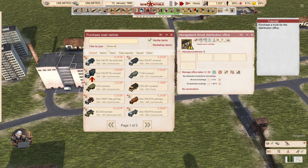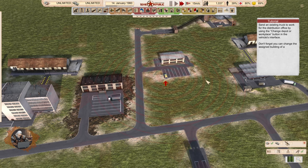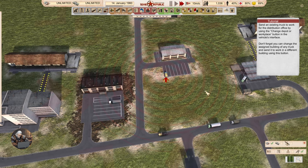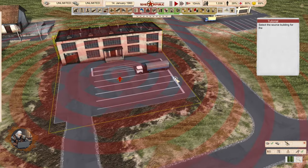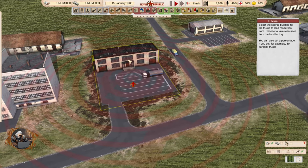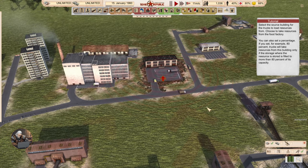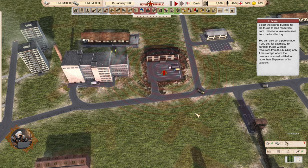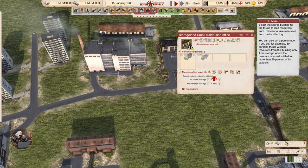Purchase a truck for the distribution office. You can also send an existing truck to work for the distribution office by using the change depot or workplace button in the vehicle interface. Don't forget, you can change the assigned building of any truck and send it to work in a different building using this button — this is how you reassign trucks or other vehicles, say from a construction office to a distribution office or anything like that. Select the source building for the trucks to load resources from. Choose to take resources from the food factory. You can also set the percentage — if you set 80%, trucks will take resources from this building only if the storage is filled to more than 80% of its capacity. So it works similarly to the forklifts, with a load situation and percentage options.